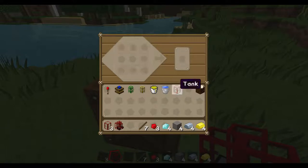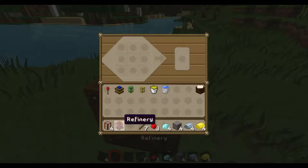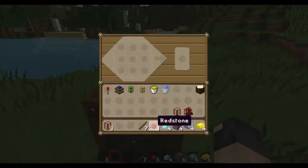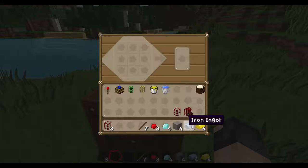To make a refinery, we're going to need seven sticks, three redstone, four diamonds, four stone, four iron ingots, and four gold ingots.